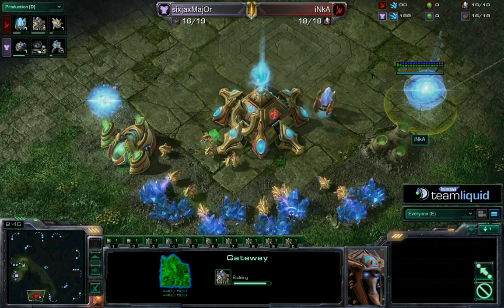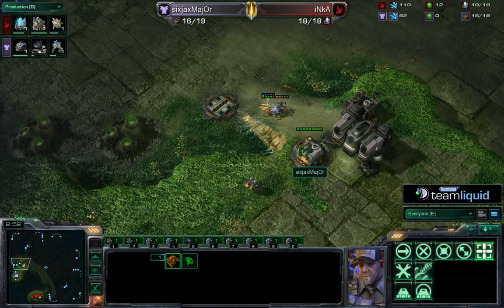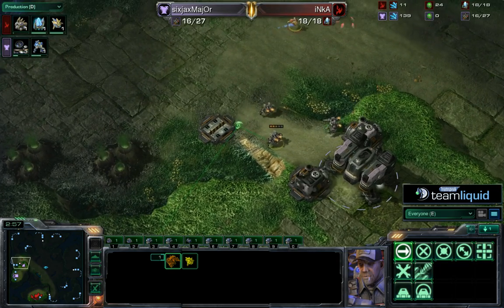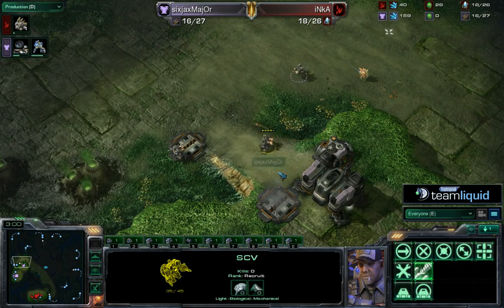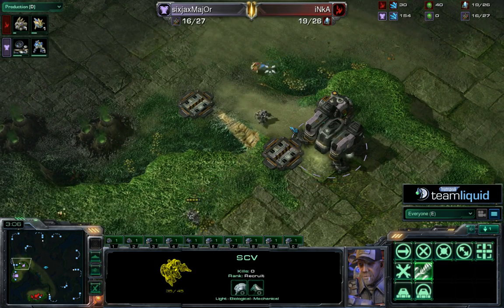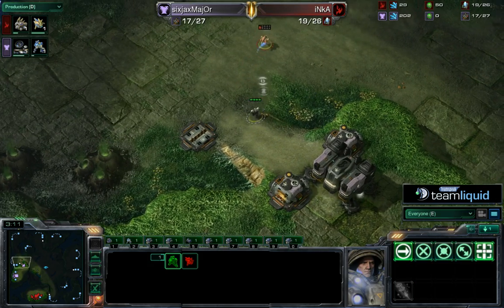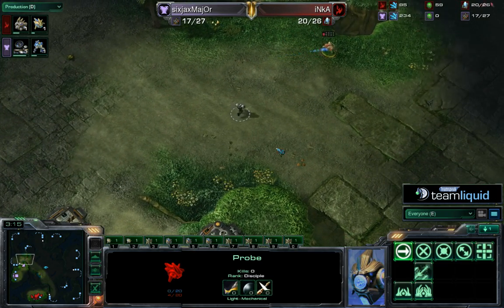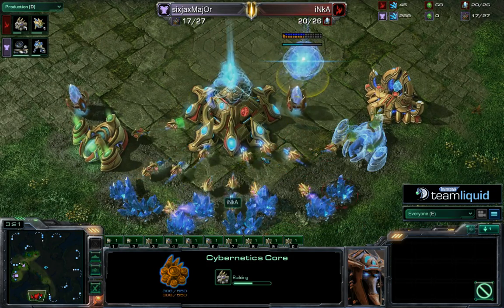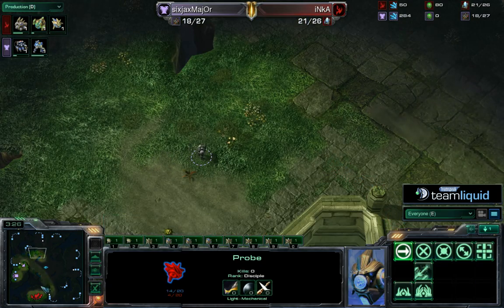We've got a little probe versus SCV gladiator action — the probe is down to 17 HP, trying to get in, while Major is blocking out his own SCV as the battle rages on. Pretty standard build meanwhile back at home for Inca — he's got the Cybernetics Core completing. Major has three SCVs out there and manages to deny scouting, even though the probe actually came up on first position.